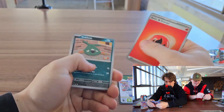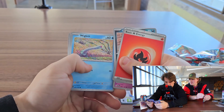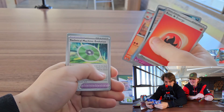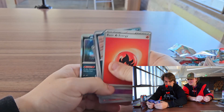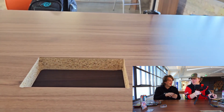We got basic energy, Cherubish, Gimme Ghoul, Remoraid, Miltank, and a Morpeko. I butchered that name — it's Morpeko.